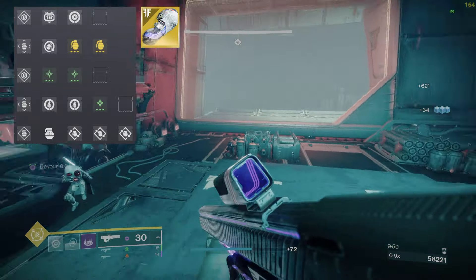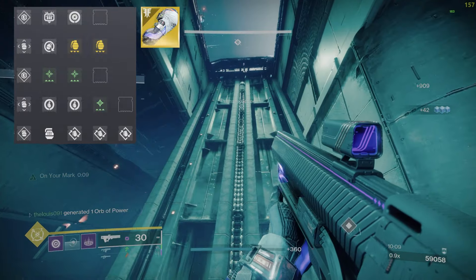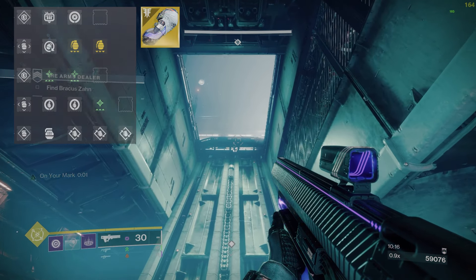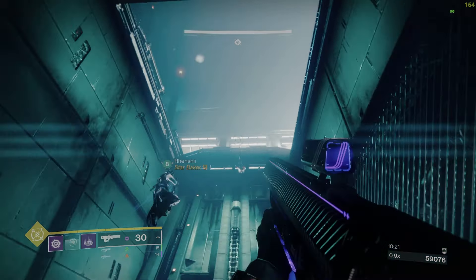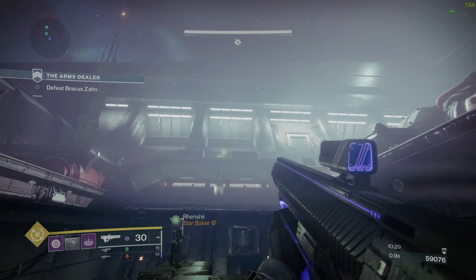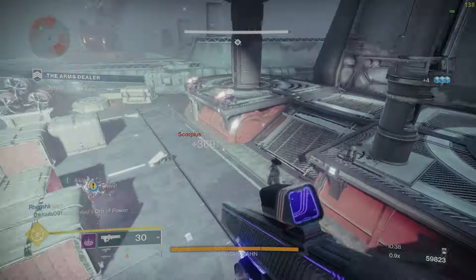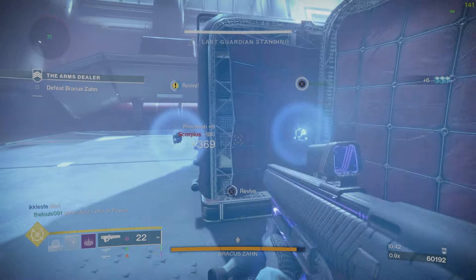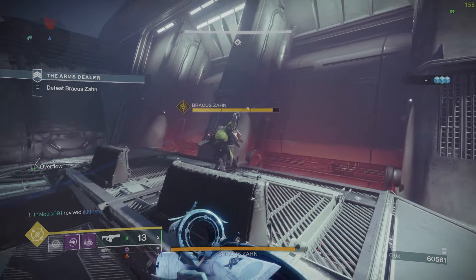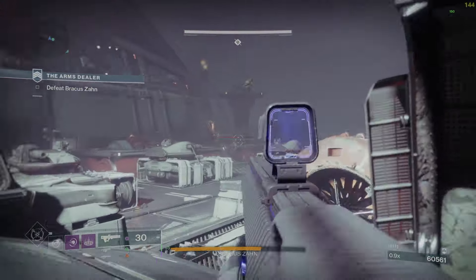One important caveat for this build: make sure you have 100 Discipline, or Tier 10 Discipline, as this reduces your grenade cooldown even further. Discipline is the primary stat to focus on. For secondary stats, Tier 10 Resilience is excellent for the damage reduction it provides, and Recovery is also great so you get your rift back faster and your recovery rate increases. Prioritize Discipline first, then either Resilience or Recovery — or both if your stats allow.